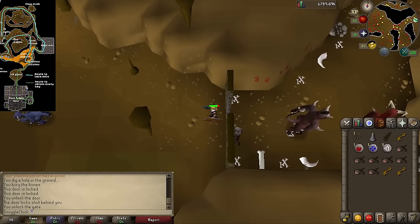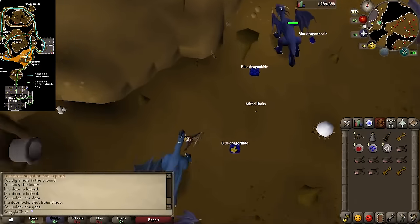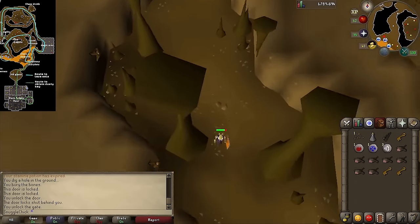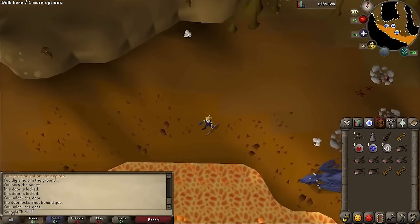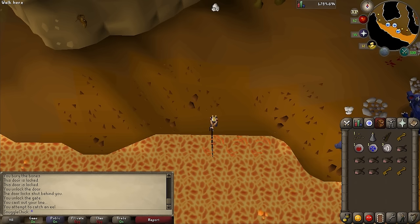Now run west past all the dragons — you can use a protection prayer if you like. Head south, and in the lava you'll see some spots with little bits flicking up which will have a bait option. Click on one of the spots to start fishing and you'll catch a lava eel.